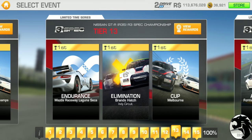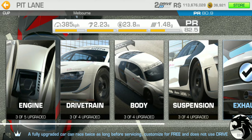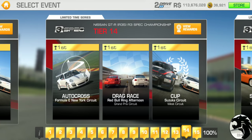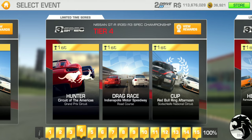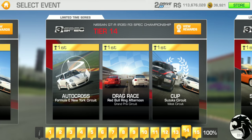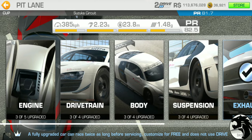Tier 13 has endurance at Mazda Raceway, elimination at Brands Hatch, and a cup at Melbourne — five laps, PR requirement 80.9. Tier 14 features autocross at New York, drag race at Red Bull Ring Grand Prix — drag races are difficult with an unserviced car — and a cup at Suzuka West, four laps, PR requirement 81.7. Note there are two drag races in the series so far, worth planning around.